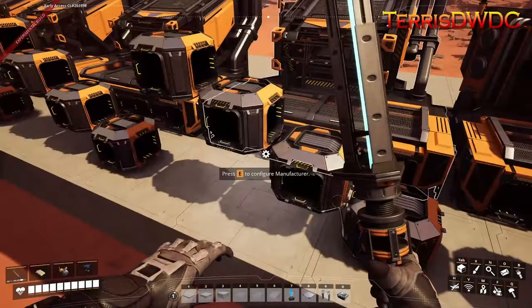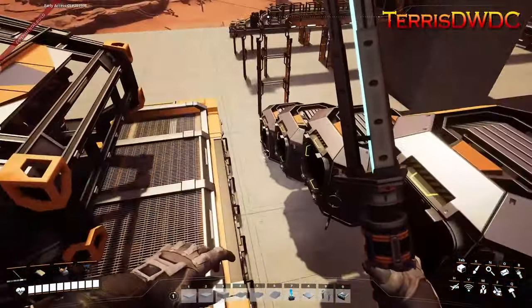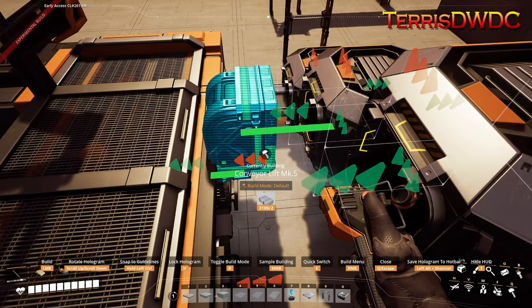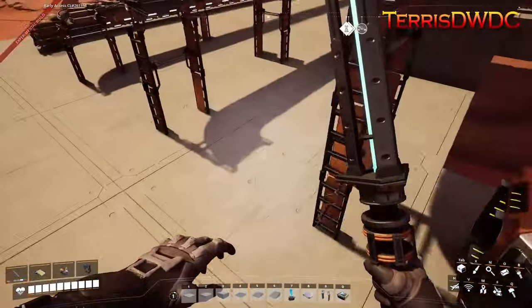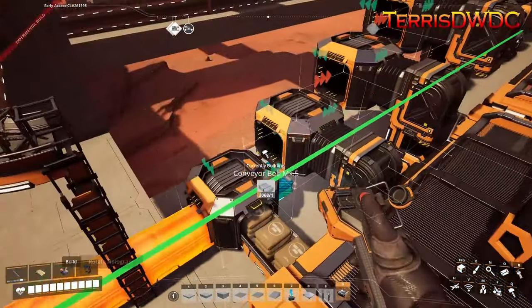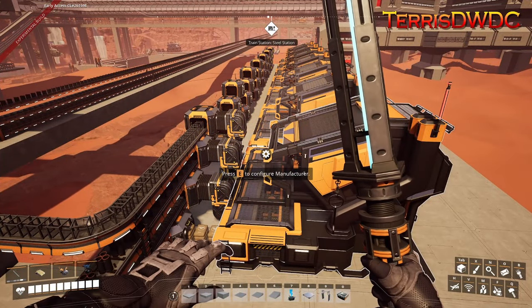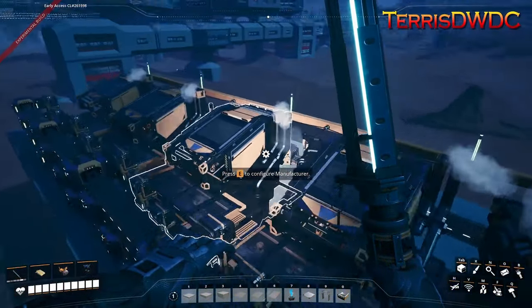We're doing a four-tier distribution of the materials — like I was showing earlier with the crystal oscillators, the first line is a conveyor in, and then we switch to elevators down, clicking to lock them into place. That will allow us to input our lines and equally distribute materials into the manufacturers. Let's have a look at what this is going to look like when it's all done.